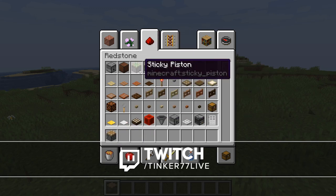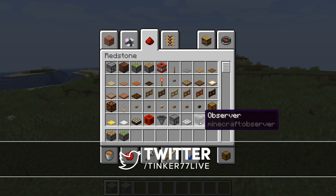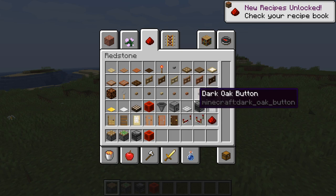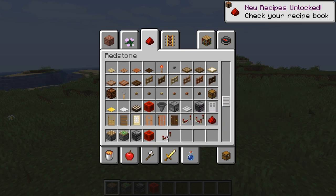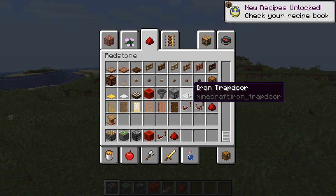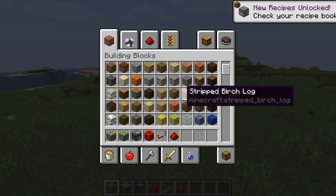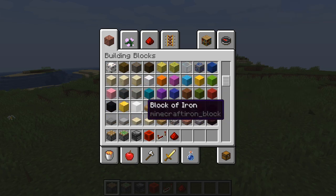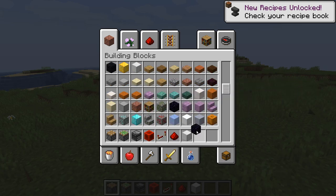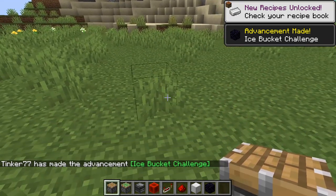I know we're going to need pistons probably and sticky pistons — that seems kind of obvious. Probably observers and redstone blocks. I would think maybe repeaters and some redstone, I'm not quite sure. We probably should get four blocks. We should probably get a block we want to use as a movable build block and probably an immovable block. I think that's what we can start out with. So let's try to figure some things out.